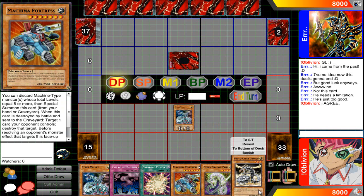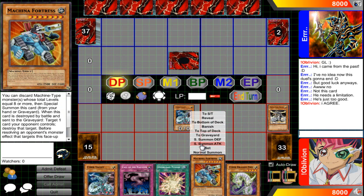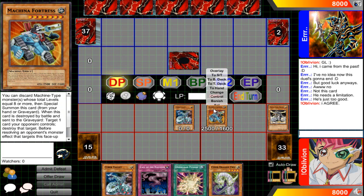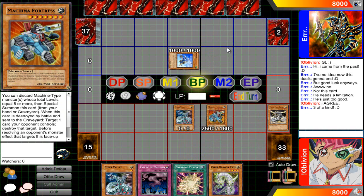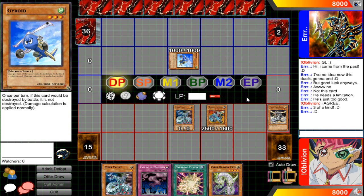I'm going to send the Proto Cyber Dragon to the gate, special summon my Fortress, and just go ahead and attack. Gyroid — seriously, Gyroid? Come on, that's annoying.